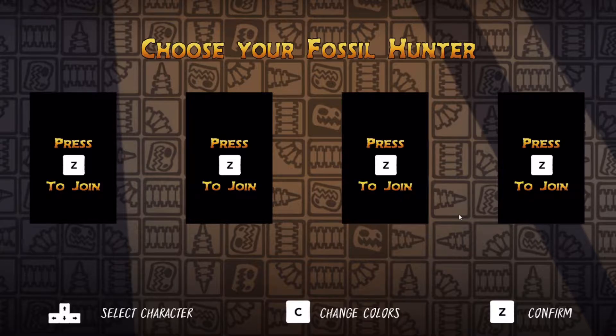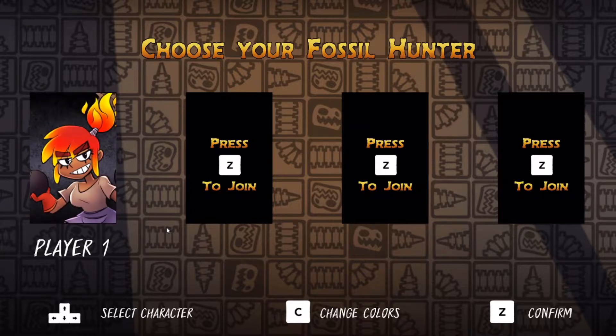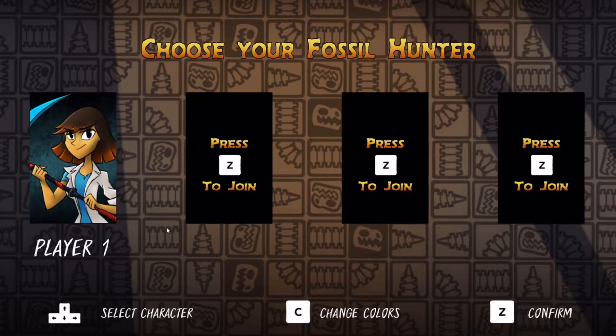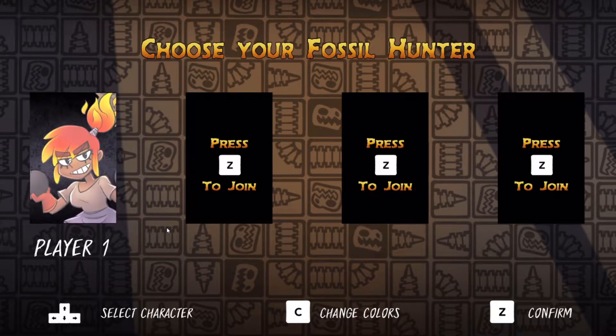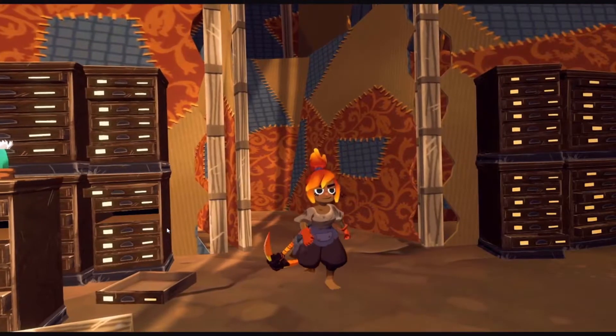New game — I've never played this before, as you can tell. I think I can select my player, so let's see — she looks like a demo person, why don't we be her, that'll work. Okay, and then I think it's just me, so we're gonna go ahead and confirm. Our progress is saved automatically.